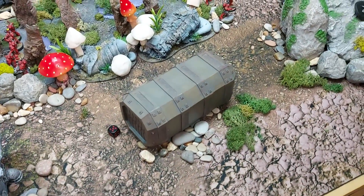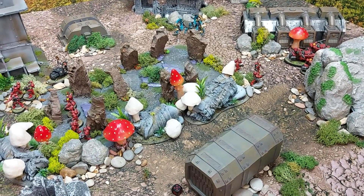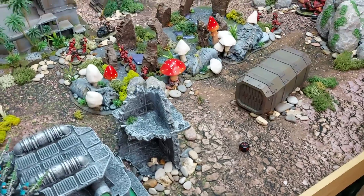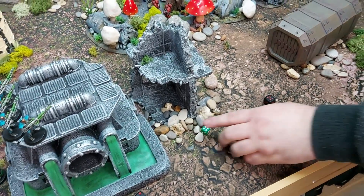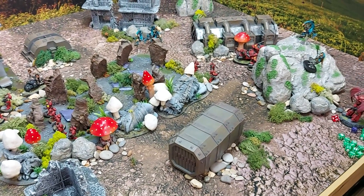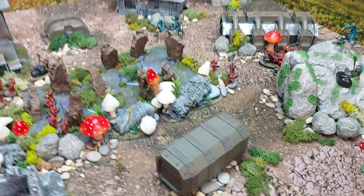The target had nine wounds — now on four remaining. Force halberd misses initially, CP is spent to re-roll — it wounds. Minimum four damage on a five-up save. CP re-roll needed — it fails. D3 plus three damage is rolled — the Librarian Dreadnought is destroyed. It's going back on the shelf.